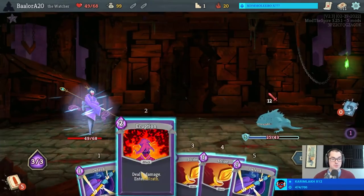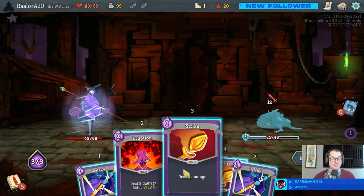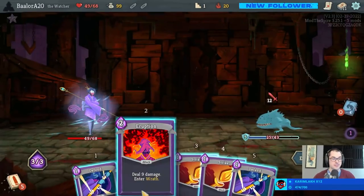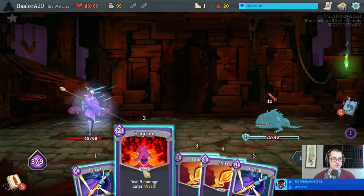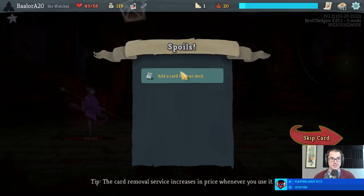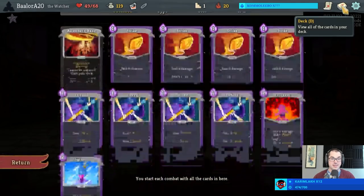Numbers: remember Eruption plus two Strikes is 35... 24 plus 9... no, 33, excuse me - 33 damage. Which is more than their health, and you have 33. Remember that number, because if you have to calculate it in the moment, you're screwed.